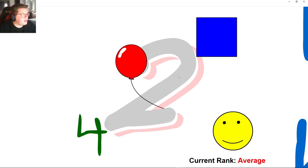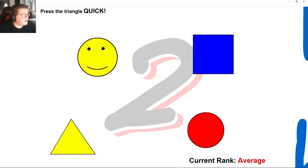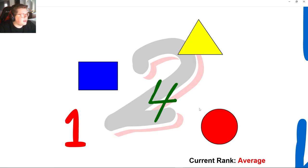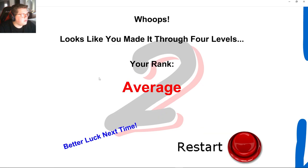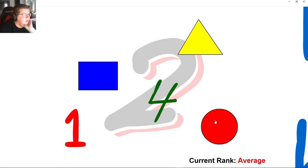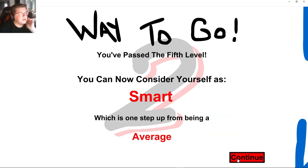So the number, this, and then 4 twice. Press the triangle once, then the rectangle. Triangle, rectangle, circle, triangle, rectangle — triangle, rectangle, circle, triangle, rectangle, circle. You can now consider yourself as smart.